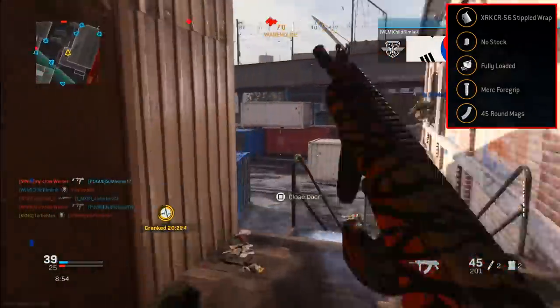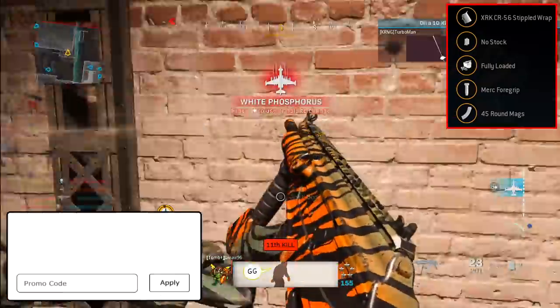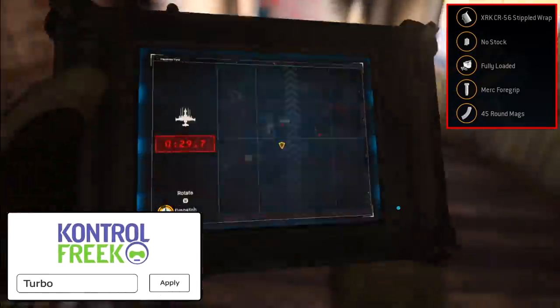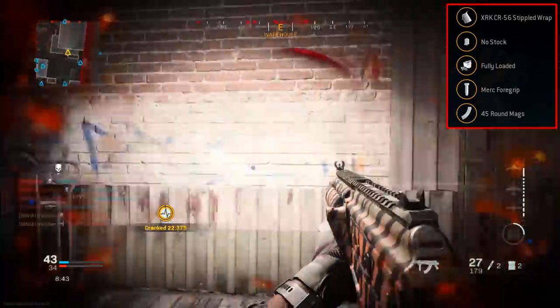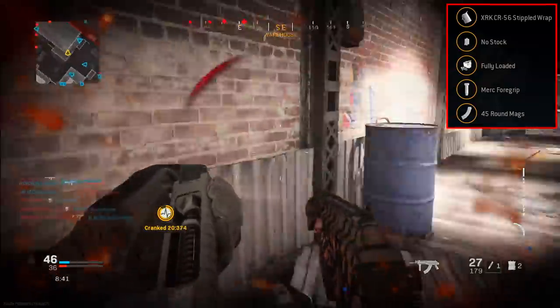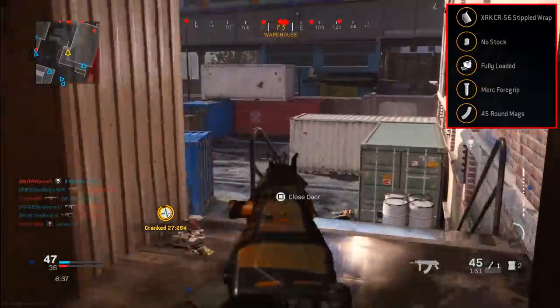For the next attachment, we're running with the 45-round magazines. The standard magazine comes at 30 rounds; however, if you're playing aggressive, you do want to have as much ammo as you possibly can, especially if you're going to be deep in the enemy spawn. You want to be able to challenge multiple enemies at a time, and having 45-round mags certainly gives you that insurance to do so.